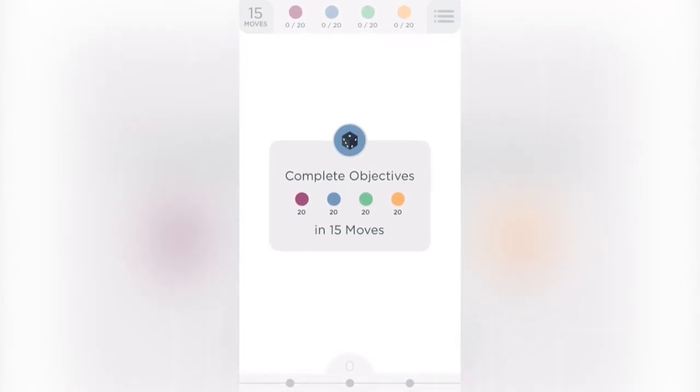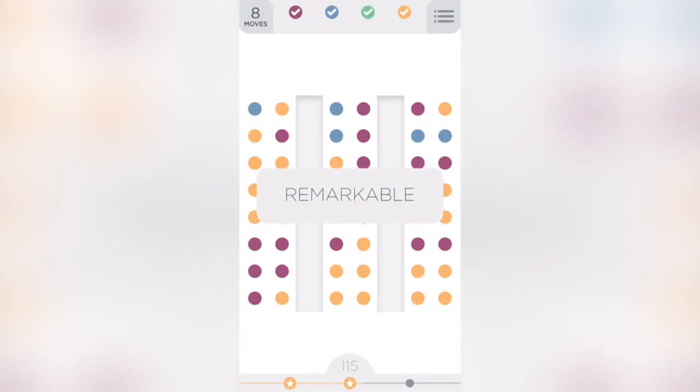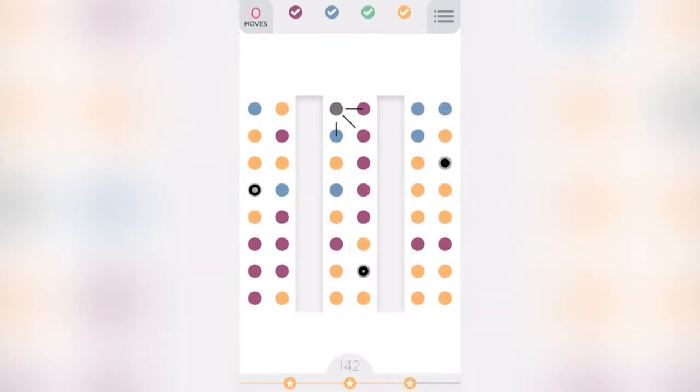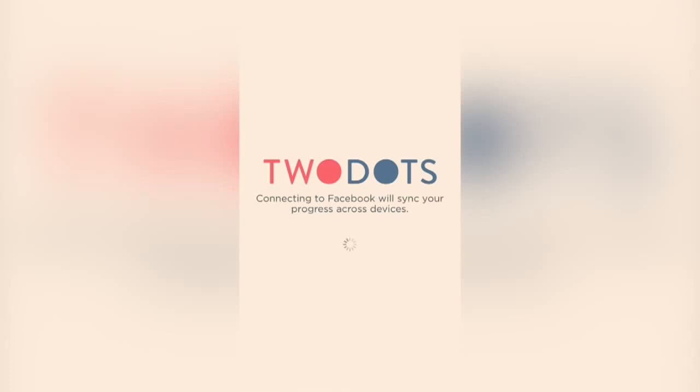Complete objectives: 20 in 15 moves, 20 of all of those. We're going to look again for those squares. Square, there you go, just like that. What other squares do we have here? There you go — perfect. Square, square, more squares. Remarkable, did it! That's awesome — I'm loving this square trick. Whenever I start a new level, that is the goal: locate the possible squares. I wonder if this game has more secrets like that.